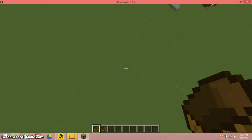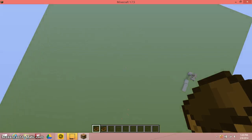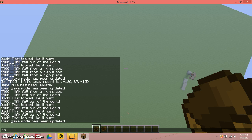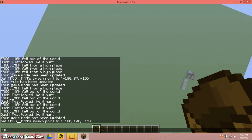This is the frogman showing you how to fall without getting any fall damage in Minecraft 1.7.5. You would like to get two boats, then type slash spawn point, so if you die you respawn, because this might take a couple of tries. Also you would like to change the game rule to keep inventory and then type true.